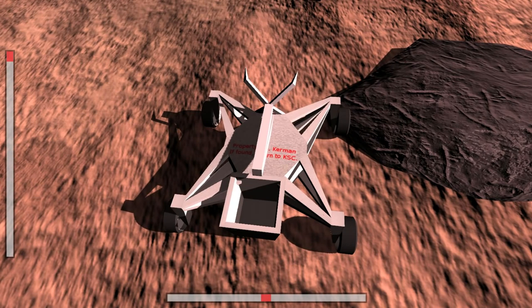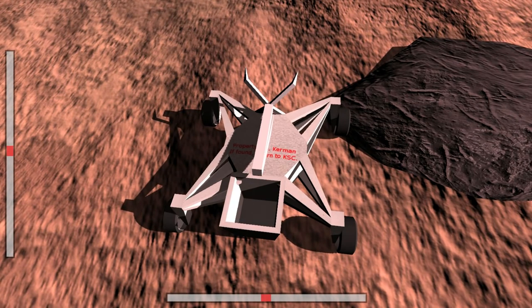Similarly in Madrid they have three or four dishes and one of them is a 70-meter dish — originally built as a 64-meter, but now it's a 70. In Australia, the Canberra complex has about half a dozen different dishes used for communications throughout deep space, and everything ultimately passes through these dishes.